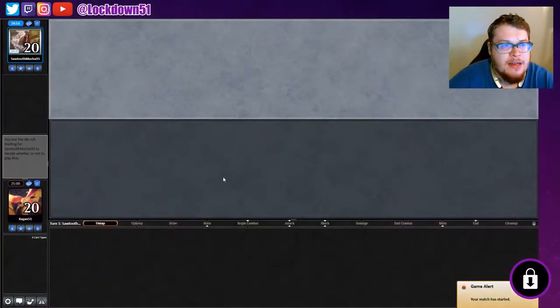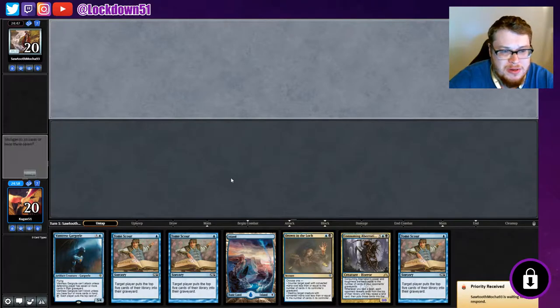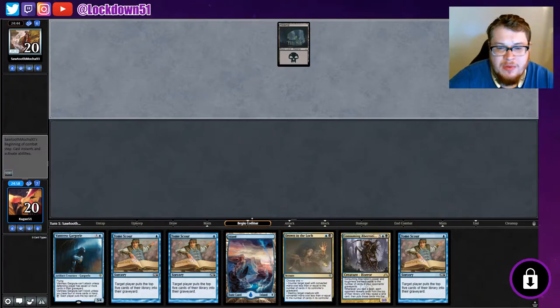Welcome back everybody, it's time to lock down some Pioneer Mill again today. We have kind of a weird hand but it's keepable — we can just Tome Scour for three turns if we don't draw into our land. We got plenty of lands to draw into so I think we'll be all right. Let's keep it.